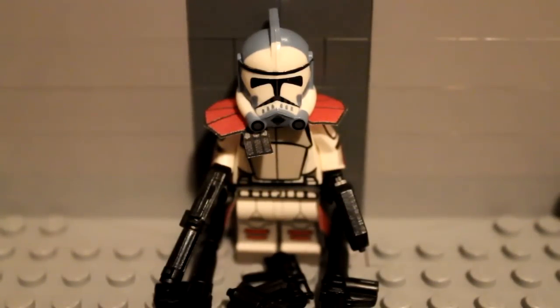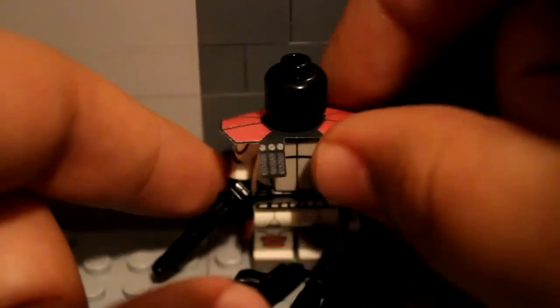Before we get to the true final thoughts on this figure, I want to point out some other key things. This clone does not come with a plain clone face — he is equipped with a plain black head, and it is a little bit hard to take out. As you can see, it's a plain black head, nothing too special. And as for the legs, there is back printing on them. Those are some minor details I wanted to point out before I end this video with my final thoughts.